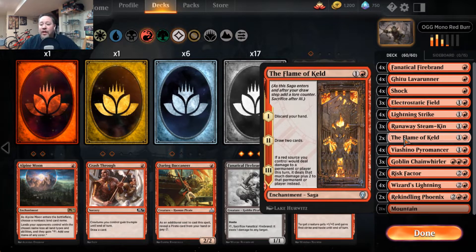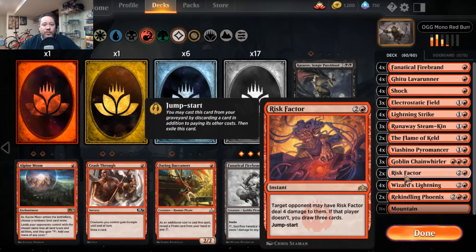Instead I split it up — two Flame of Keld and two Risk Factor. With Flame of Keld, you discard your hand and then the following turns you get three cards and double some of your damage output. I prefer this over Risk Factor alone because with Risk Factor, people can opt to take the four damage rather than let you draw.